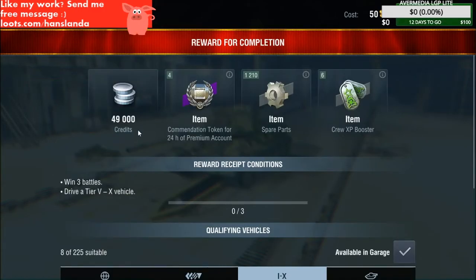We have three new missions. The first one: win three battles, and it gains 49,000 credits, four tokens of 24-hour premium account, 1,200 spare parts, and some boosters.